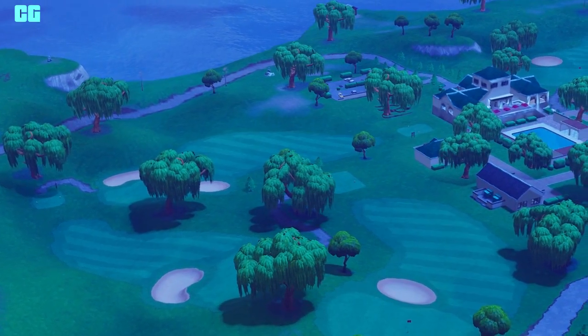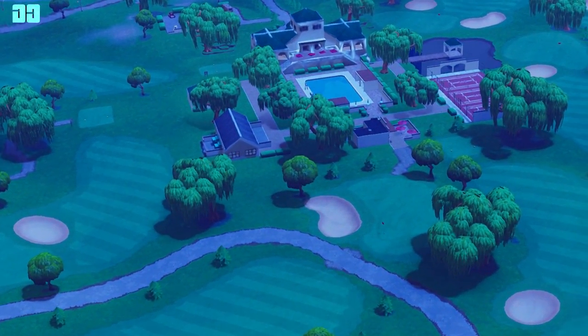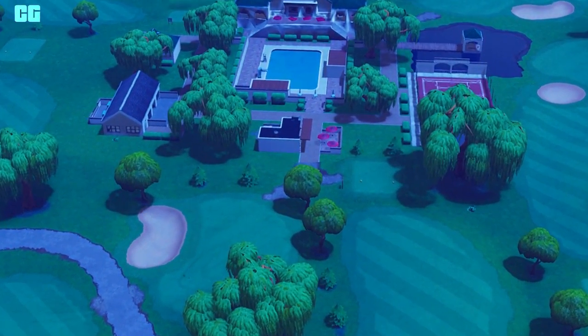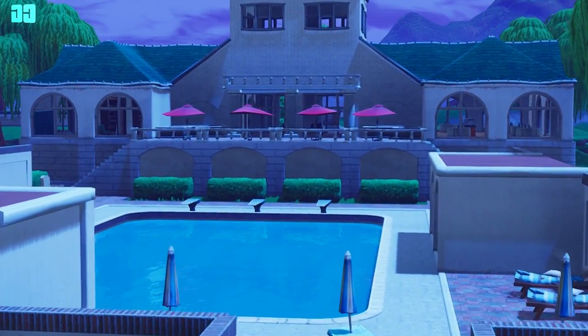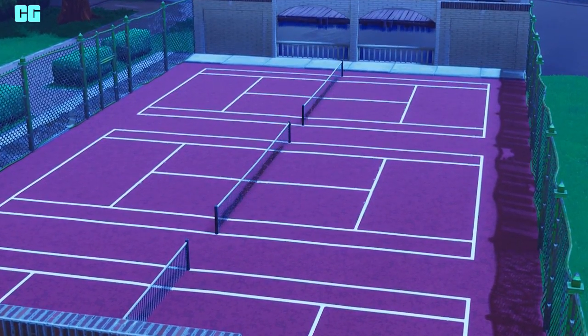Anarchy Acres has been replaced with a new golf-themed point of interest called Lazy Links. If you want a buggy, your best bet is to go to Lazy Links because it's a golf caddy basically — you get quite a few there at Lazy Links, which has replaced Anarchy Acres.